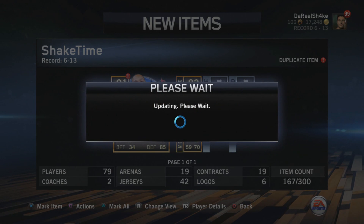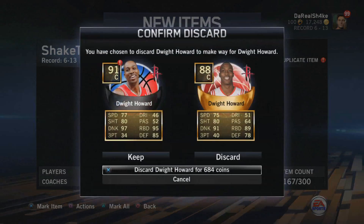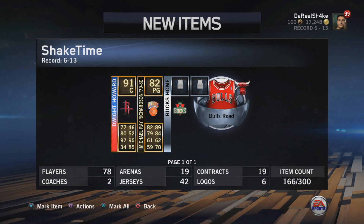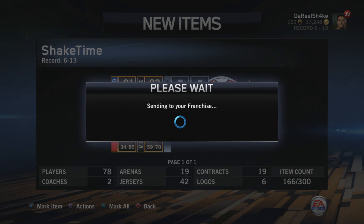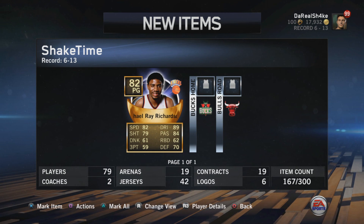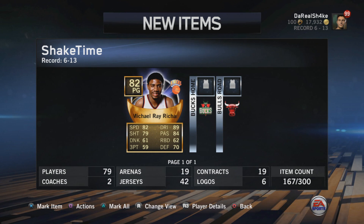Dwight Howard! And who is that — Michael Ray Richardson? I've never even heard of him, he's way before my time, but another new legend. We got Nene again though, I wish there was a trade block. Dwight Howard looks way better than the playoffs version — 97 dunk, 95 overall. This one kills that Dwight Howard, so much better. I don't really care about his dribbling and passing so this is a pretty good pack.